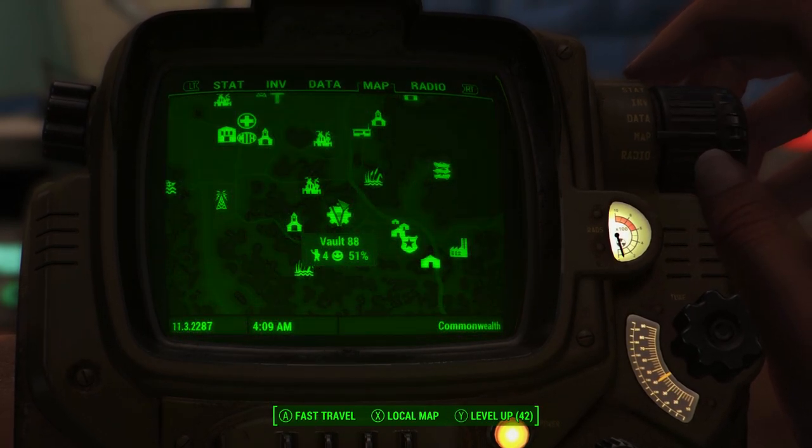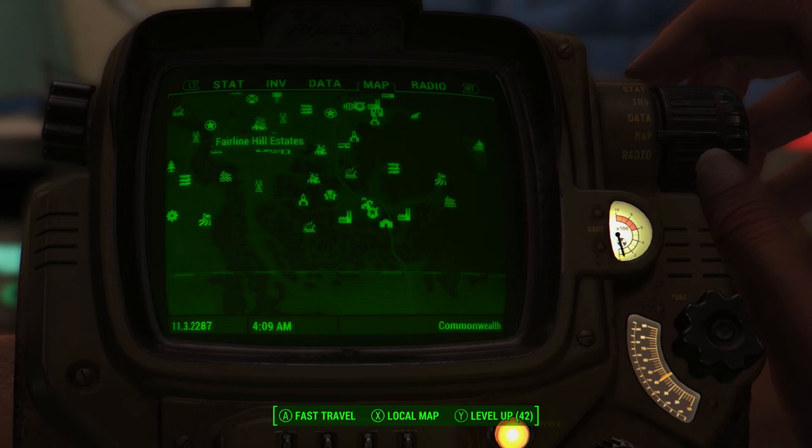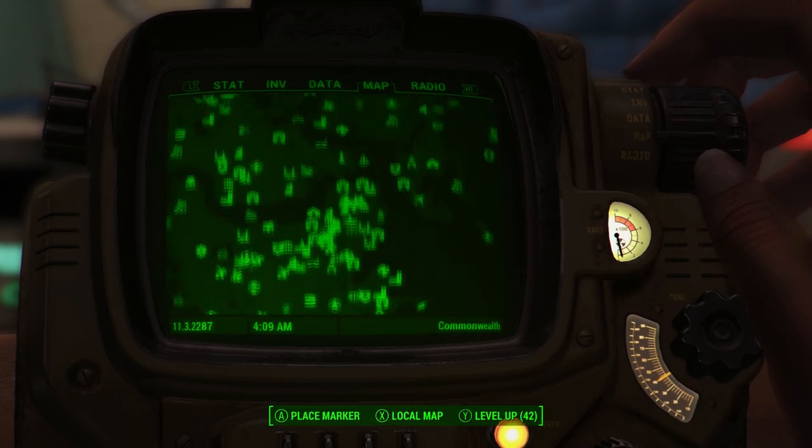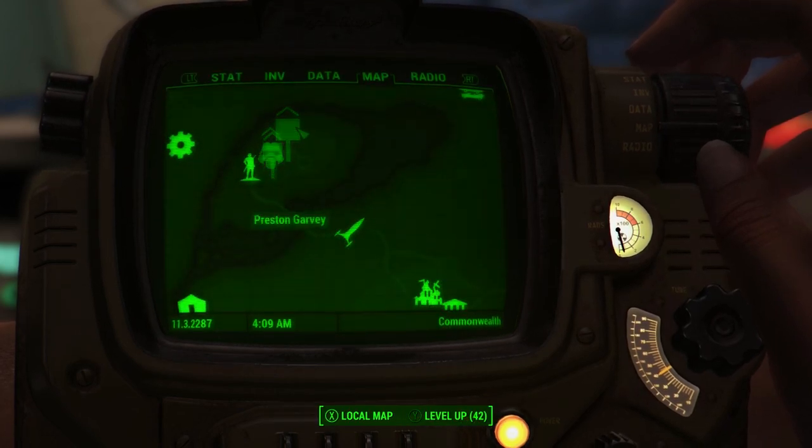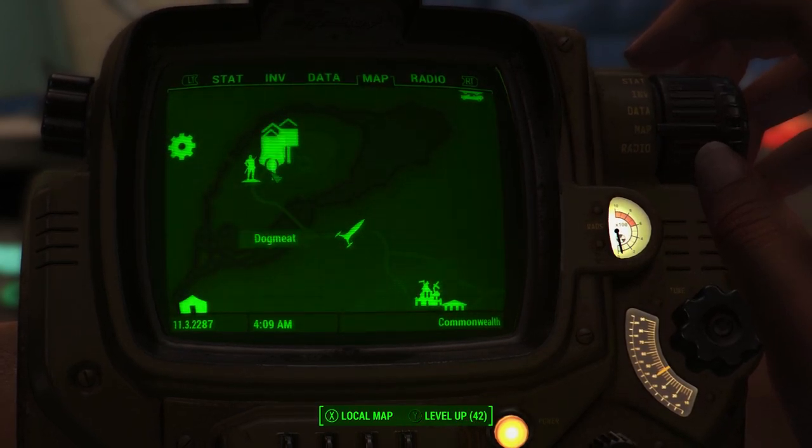So let's go track them and find out where they are. Up here is where the tracker is pointing us — as you can see, there is Preston at the top and there is Dogmeat right there.